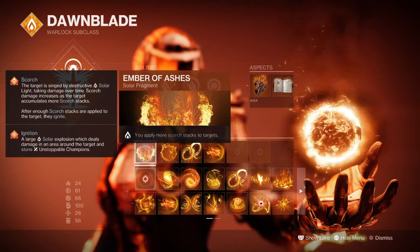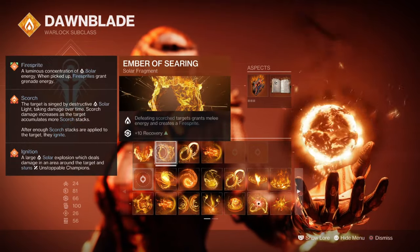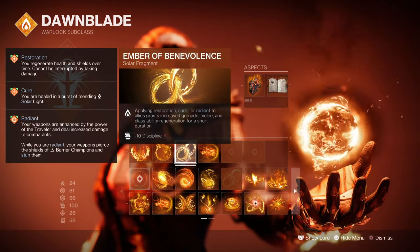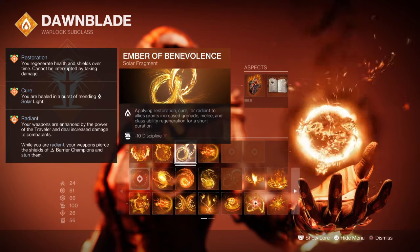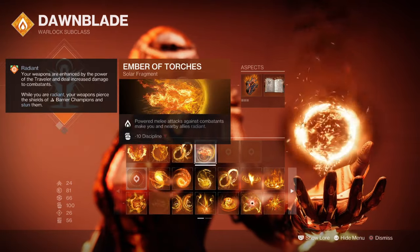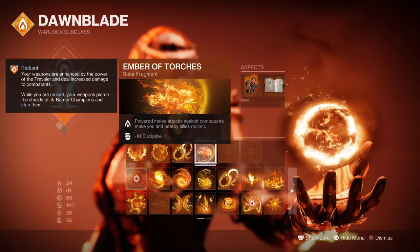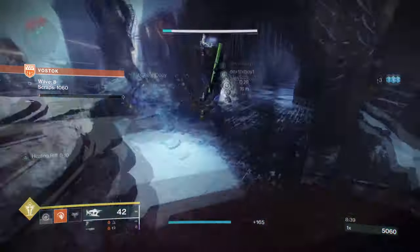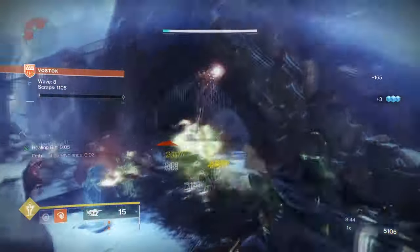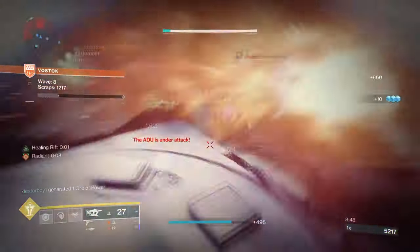For fragments: Ember of Ashes, where you apply more scorch stacks to targets; Ember of Searing, where defeating scorched targets grants melee energy and creates a Firesprite; Ember of Benevolence, where applying restoration, cure, or radiant to allies grants increased ability regen for us; and Ember of Torches, where powered melee attacks against targets makes you and allies radiant.